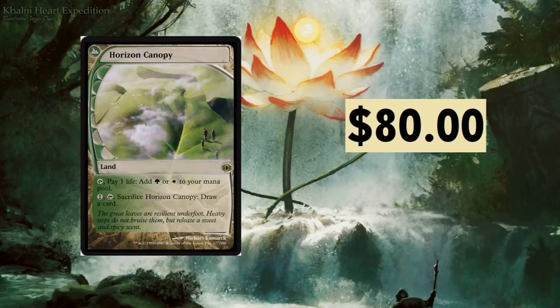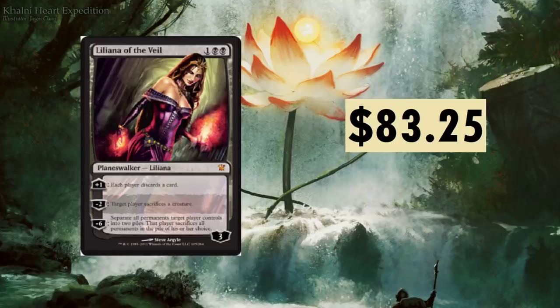Horizon Canopy at $80 — the Future Sight version. Pay one life and add green or white to your mana pool, or sacrifice Horizon Canopy to draw a card. These kinds of lands are always going to maintain a very expensive, high price point.